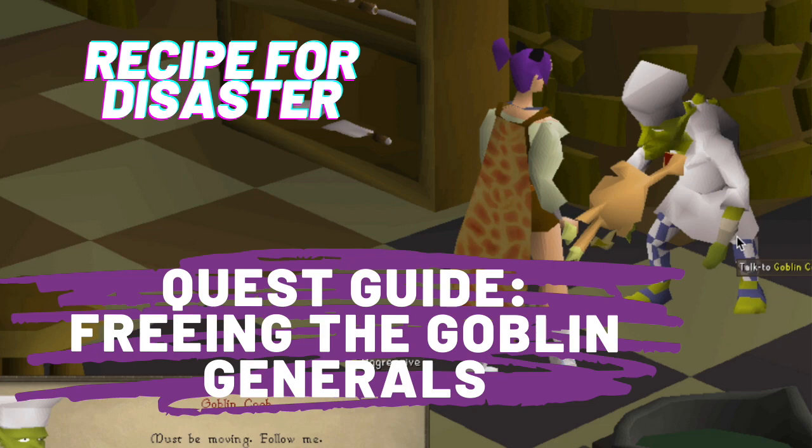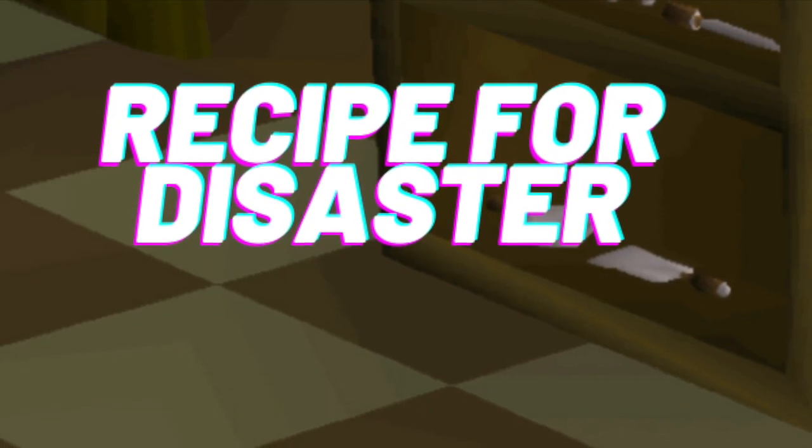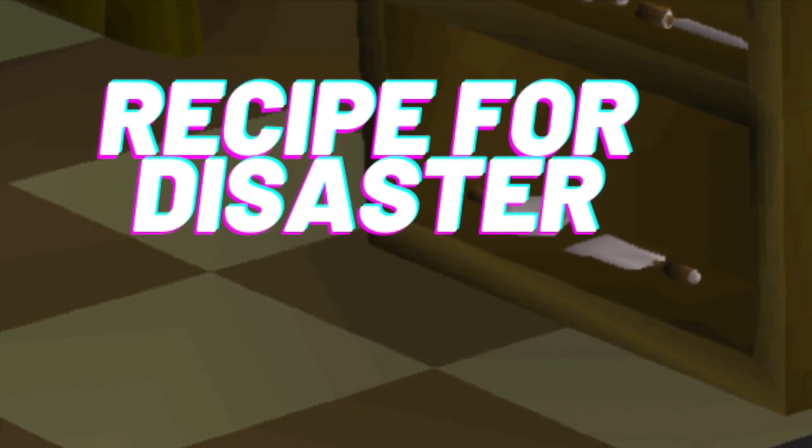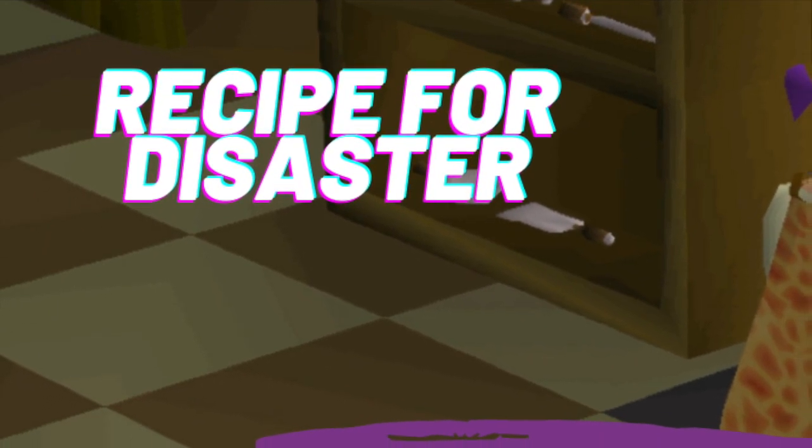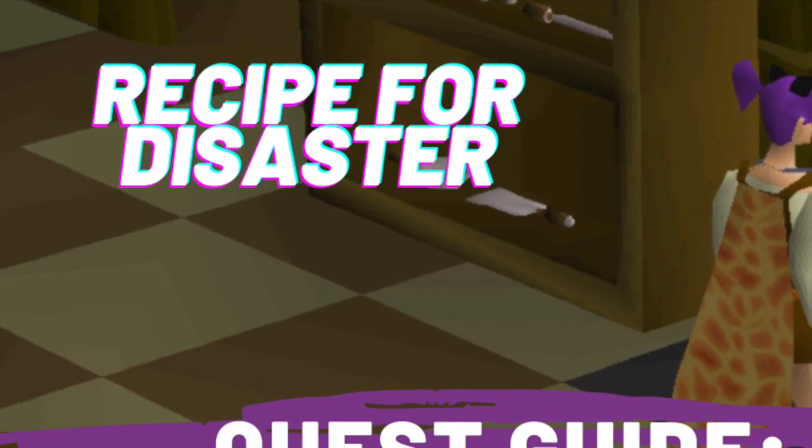We're freeing the Goblin Generals. These can be done in any order but this is just the way that I've chosen to do it. For this quest you need to have completed Goblin Diplomacy and you also need to have started the Recipe for Disaster quest series.